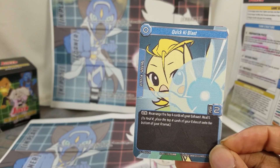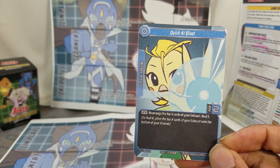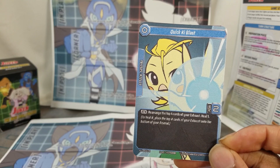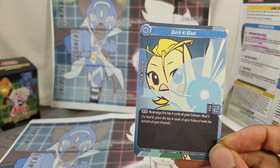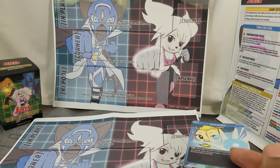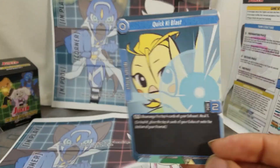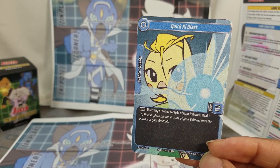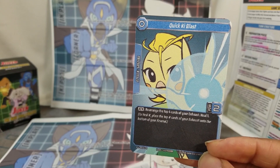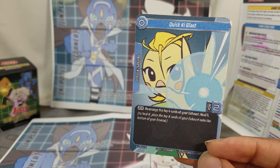Upon attack, you rearrange the top four cards of your exhaust and heal one — meaning you take one card from the exhaust, the discard pile, back to your arsenal, your deck. It says to heal a number, place the top number of cards from your exhaust back.